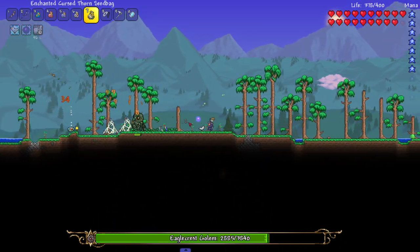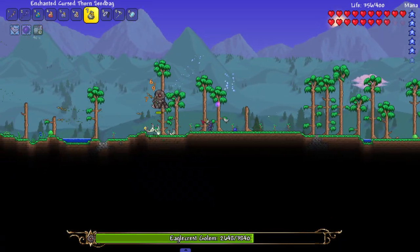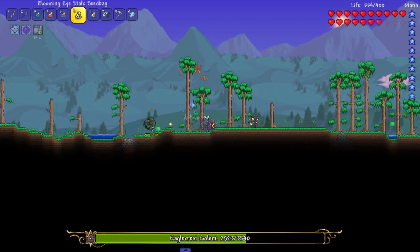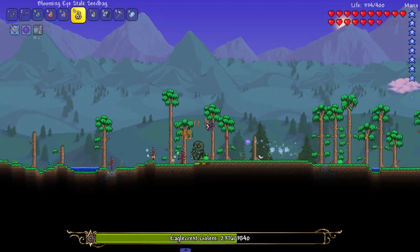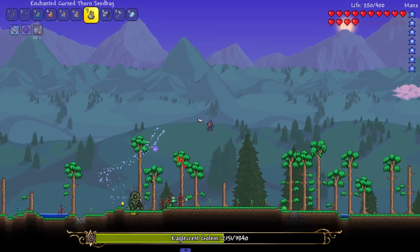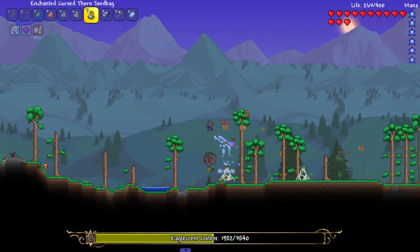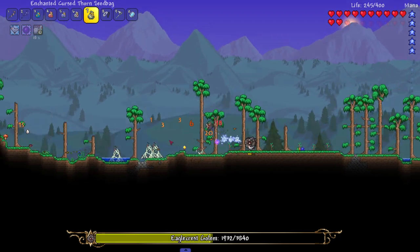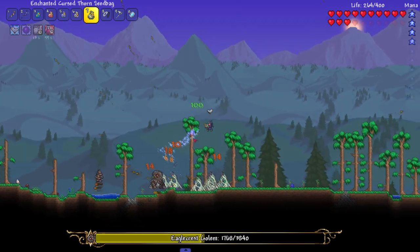Let's use the thorn bag. I like this one, I didn't really get to use it after I got it. I've seen the Eye of Cthulhu one before in the short series I did with this mod. Keep in mind when I farmed for this I had to kill around 10 Eye of Cthulhus. Let's kill this golem - don't kill the chicken! I need the fried chicken, I'm trying to do that quest.